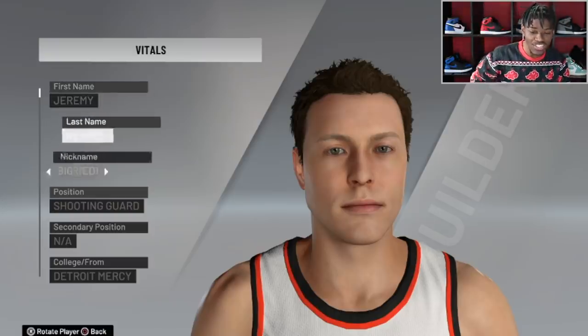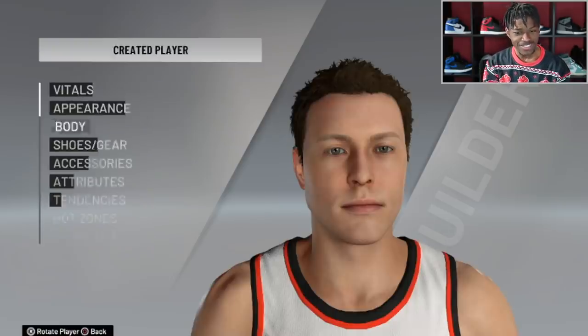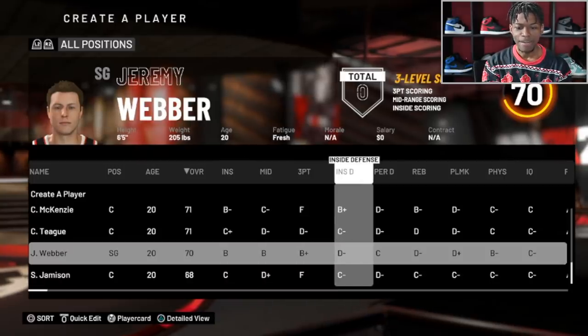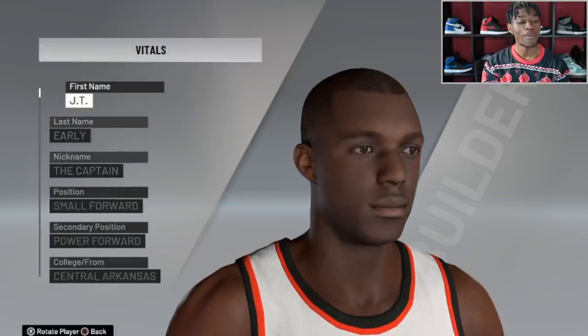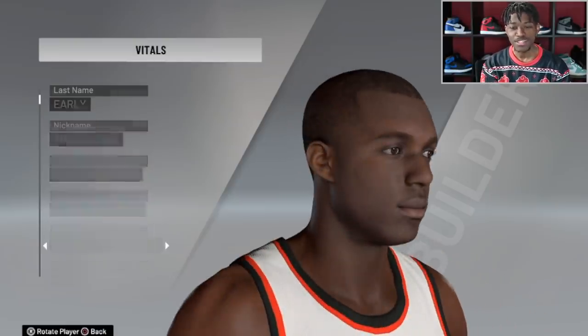Please just give me a guard. We're starting off with literally all power forwards and centers. A shooting guard! Jeremy Weber, nicknamed Big Red — he's a shooting guard, 6'5, pretty average height. But he's a 70 overall. He can hit the three-point shot and score decently, but his defense, rebounding, and playmaking are awful for a shooting guard. He can score the ball though, and right now he's our best guard. Next is JT Early, a small forward slash power forward — the last name Early had me thinking of Cleanthony Early from Syracuse.